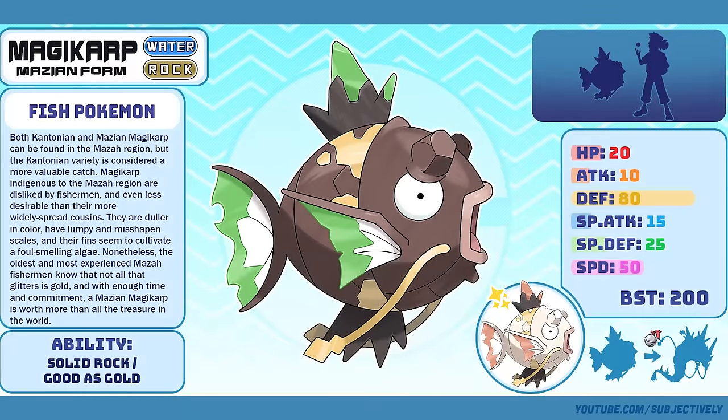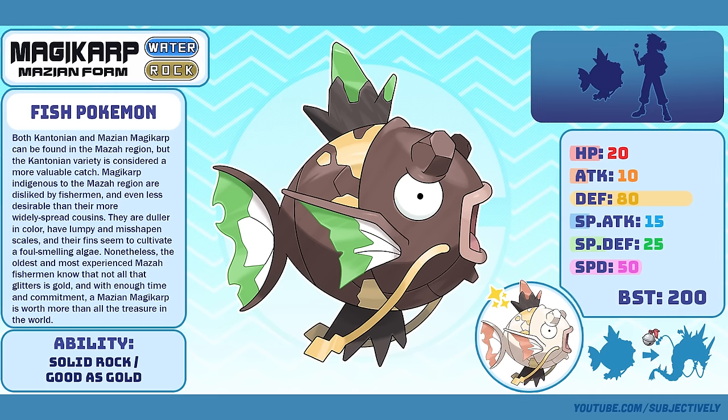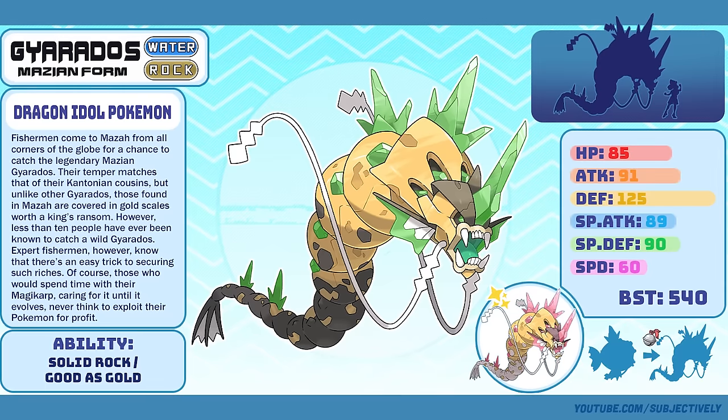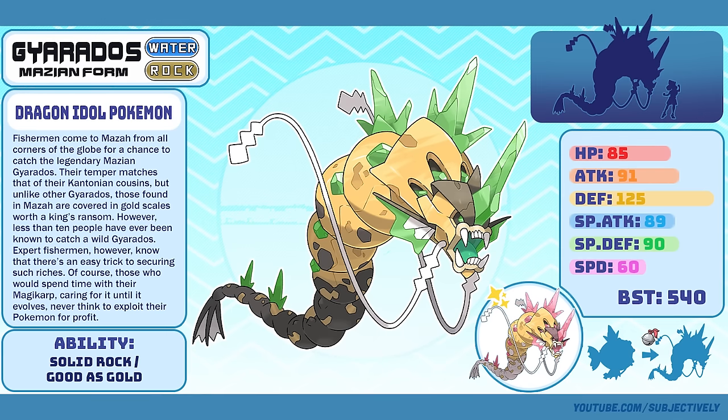Mazian Magikarp, the Fish Pokémon. Magikarp is my favorite Pokémon — I know it's cringe, but I just love it. The Maza dev team told me that Magikarp wouldn't be in the game, and I found that unacceptable. So I made its own form just for the game, and I love it. Mazian Gyarados, the Dragon Idol Pokémon. I think only one person caught the main inspiration for the visuals — I was playing a lot of Sea of Thieves when I first designed this, and I loved the gold and emerald visual identity of the Gold Hoarders Alliance. The haunted treasure theme also worked very well for my mermaid challenge.